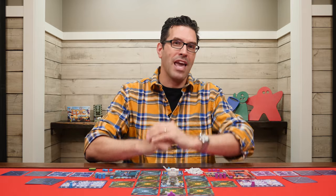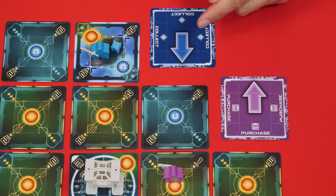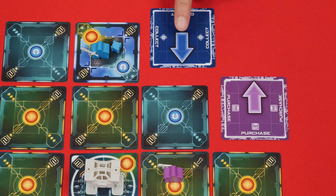With that understood, let's go back to the table, and I'll show you how each of these different types of program actions work. Every card is made up of two possible elements: a move, which is represented by its arrow, and an action, which is its text. You must always complete the movement portion, and this occurs first. If you see a single arrow, then you move one space in that direction relative to your position at the table facing the arena.